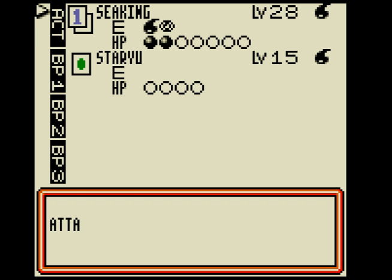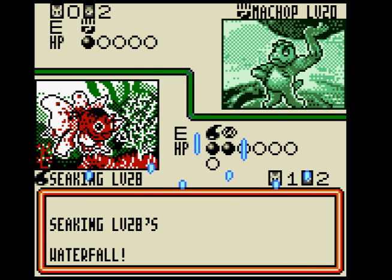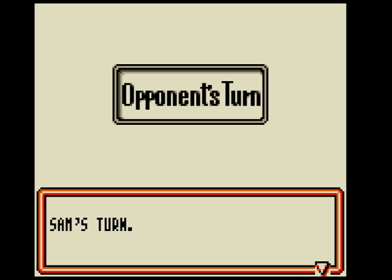Psychic energy to Seaking. Waterfall! Booyah! Unless they evolve it to Machoke — then we're screwed.